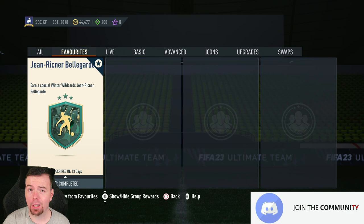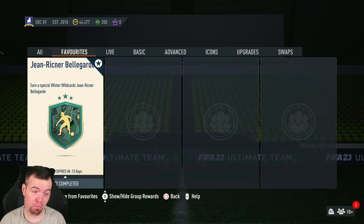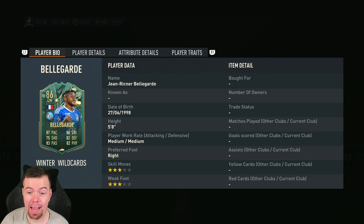We have — and I'm gonna say this wrong — Jean Reichner Bellguard. I'm sure it's pronounced Bellguard, anyway, I don't know, I apologize. We got Bellguard with an 86 rating — he's an 86-rated card with 87 pace, 75 shooting, 83 passing, 86 dribbling, 82 defending, 82 physicality.